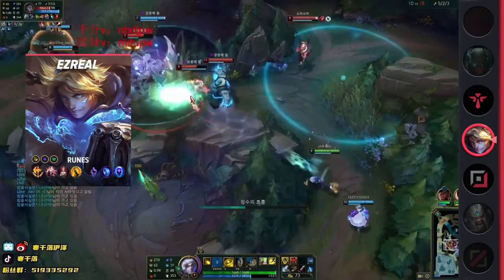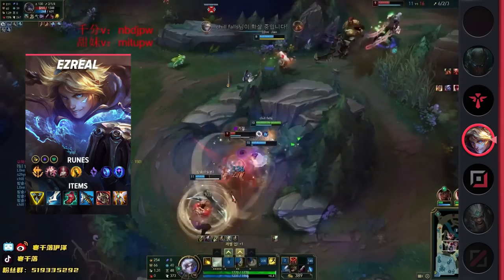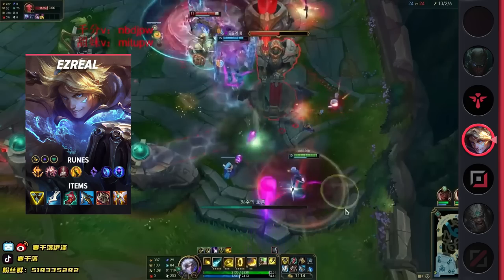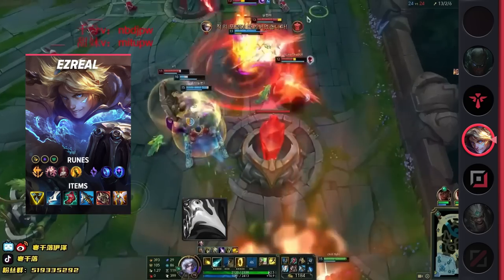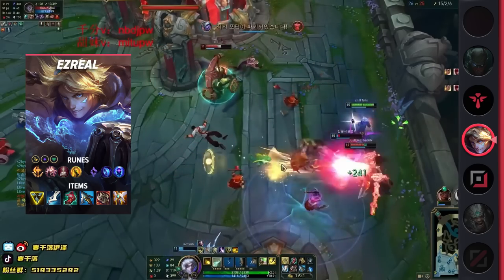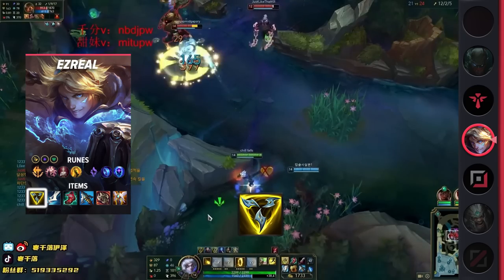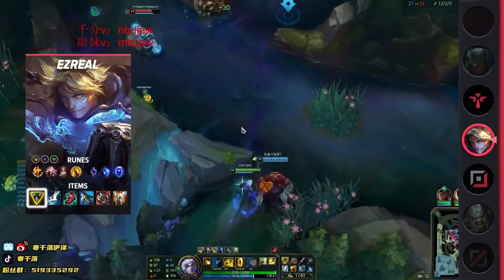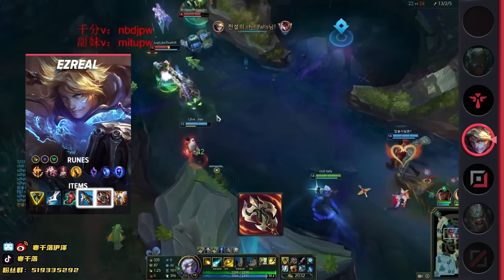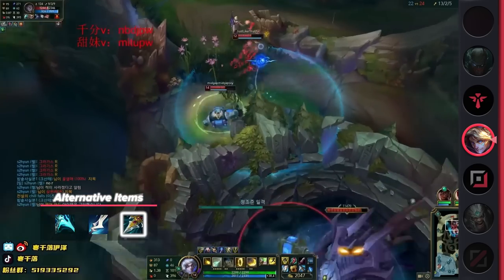Now back to Ezreal. For your items you want Trinity Force, Manamune, Ionian Boots of Lucidity, Serylda's Grudge, Ravenous Hydra, and Guardian Angel. For runes: Conqueror, Presence of Mind, Legend: Bloodline, Coup de Grace, Manaflow Band, and Transcendence, with one attack speed, one adaptive, and one health shard. Prior to this you'd have infinite mana with Essence Reaver and even more utility with Prowler's Claw, but this Ezreal build is all about sturdiness and consistent DPS throughout skirmishes. Keeping Trinity Force fully stacked adds a lot of extra damage and makes it easier to take down towers — pre-stacking on a tower before a fight is a major factor to keep in mind. Serylda's Grudge adds more haste and pen, while Ravenous Hydra gives your build added AOE while poking. If you're struggling, you can default to the old build and swap Trinity Force for Prowler's Claw plus Essence Reaver.